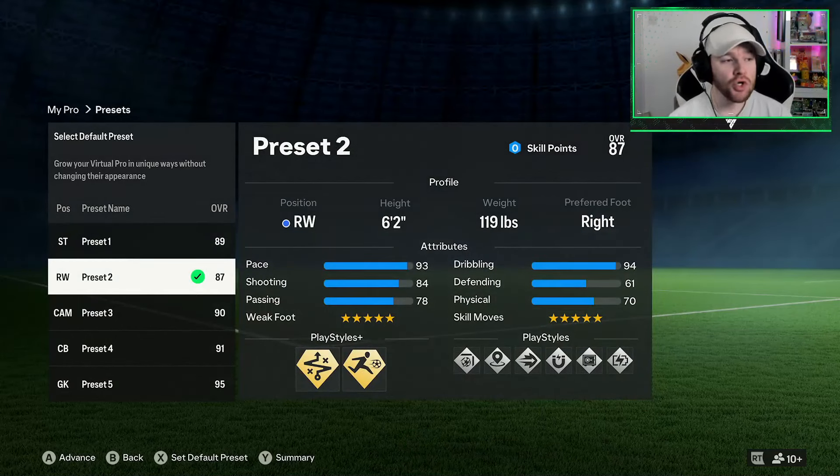Hello guys, today we are showing you the best winger build on EAFC Pro Clubs. This is a tall winger build and it's going to be great as a left or right winger if you're attacking more, or even if you're a left or right mid that's been told you need to get forward more and attack, maybe knock the ball down a little bit. We are 6 foot 2, 119 pounds.